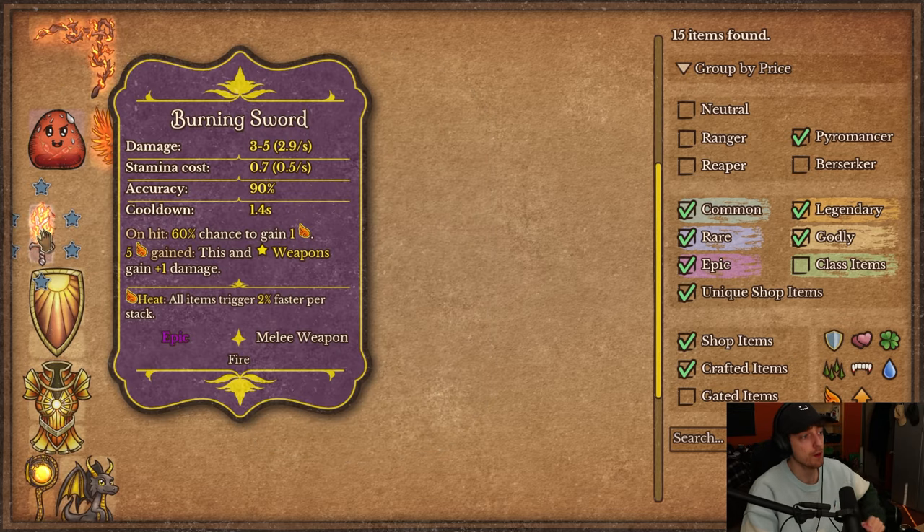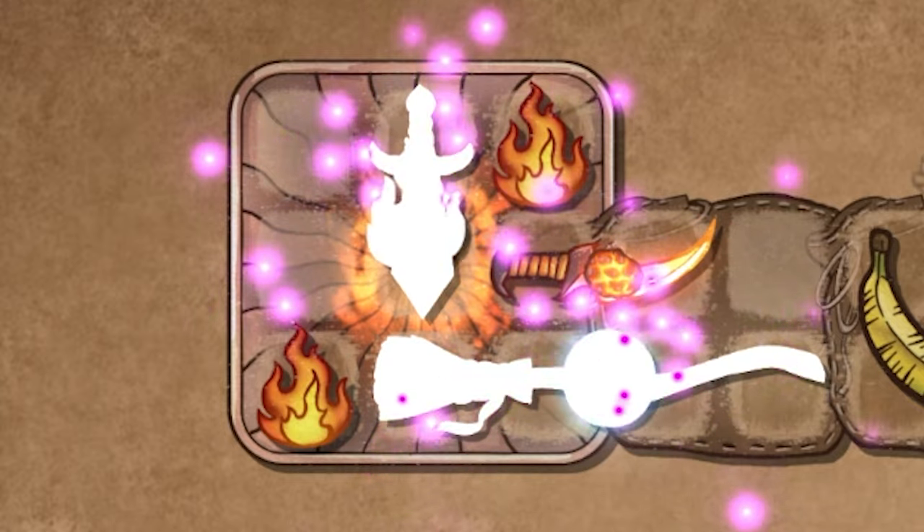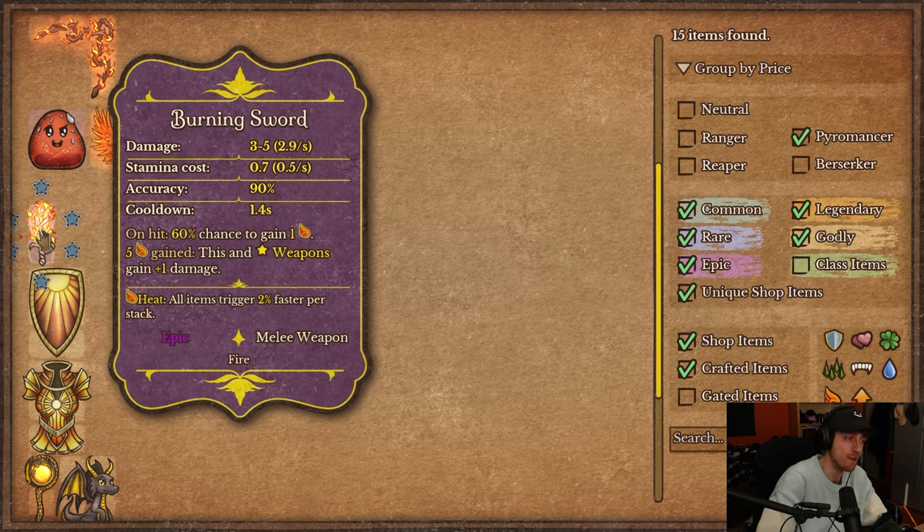Then there's the Burning Sword — a steel sword combined with flames. The DPS is 2.9, stamina is 0.5, accuracy and cooldown are standard. On hit it has a 60% chance to gain a heat — it's somewhat of a heat scaler you can rely on. And once you gain 5 heat, this and the stored weapons gain plus 1 damage. You're mainly taking this because it scales heat, and also because it crafts into something else.